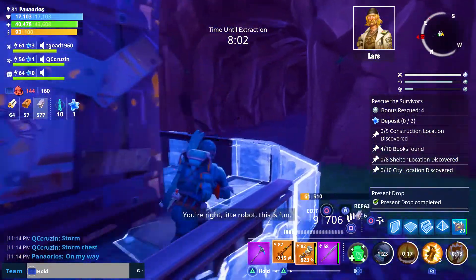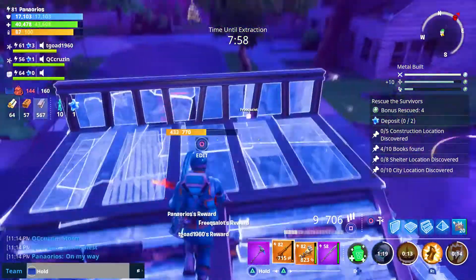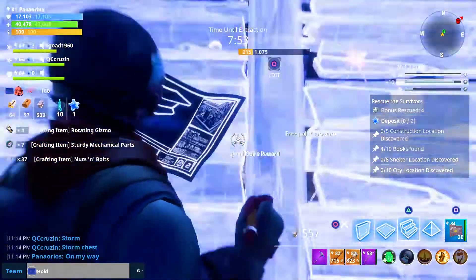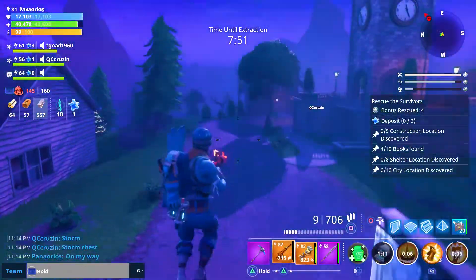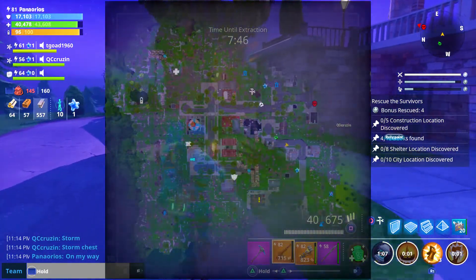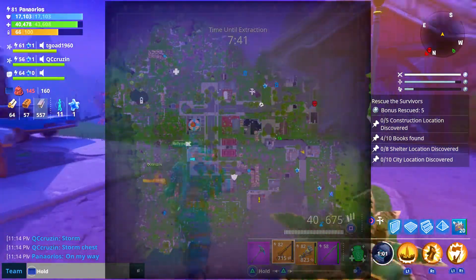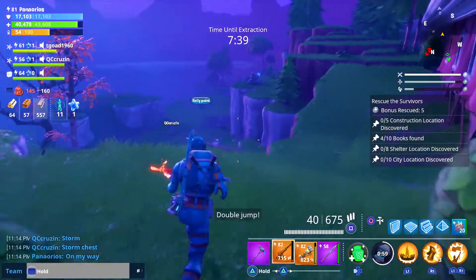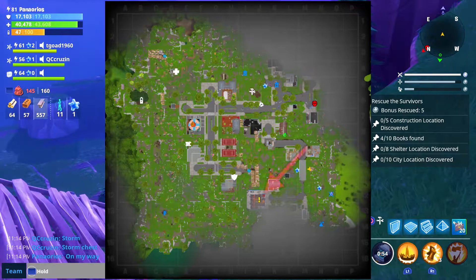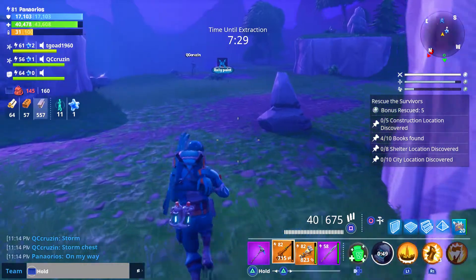Let's go grab our presents. There was a storm chest over here — I think I still want to go over there and grab that storm chest. Then I'm going to go and grab the next storybook. It looks like we're only going to be able to get five in here looking on the map. There's one right down there that's probably going to be the last one, and then I'll load up the next batch.